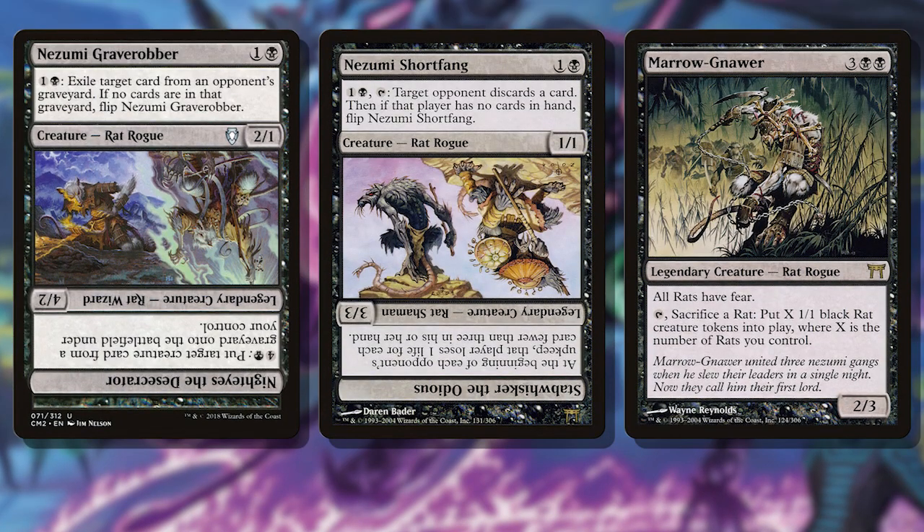First, rats. I knew I needed enough rats to ensure I could crew my vehicles, but there's an inherent issue with rats — they aren't too big. Power on rats is, on average, no greater than 2. I knew I wanted to include some rats from the original Kamigawa, like Nozumi Grave Robber, Nozumi Short Fang, and Meronar, but that left me with the same problem: not very powerful.